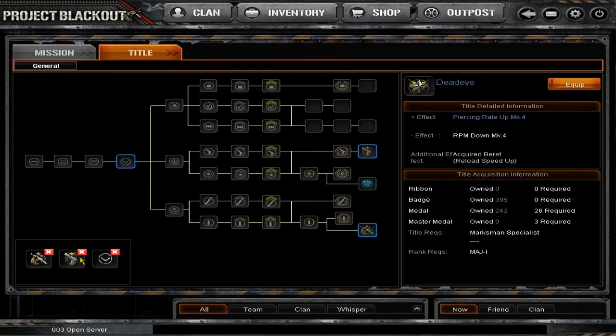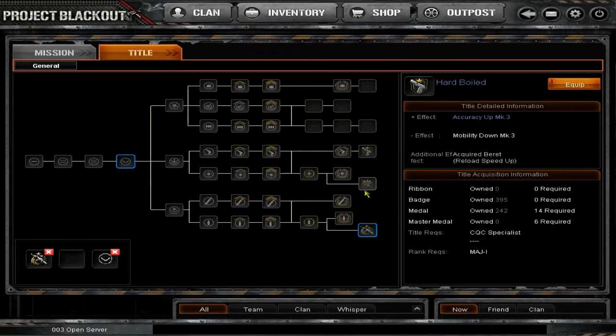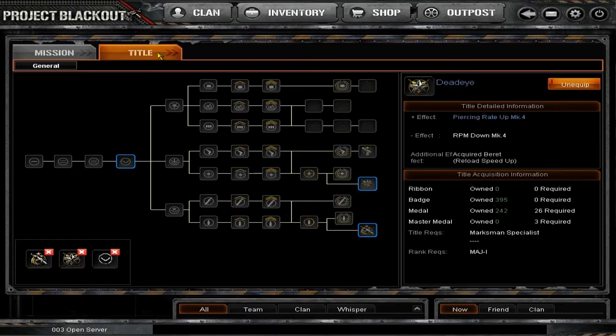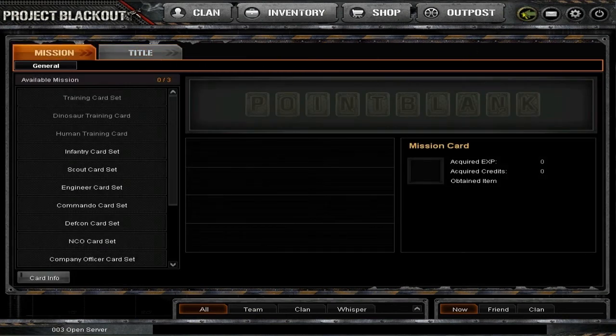I'm going to equip this one because I'm cool. That's basically the title tree - you can purchase and equip things as you want. I found that pretty confusing the first day. To get out of it you just hit this button and you're back.